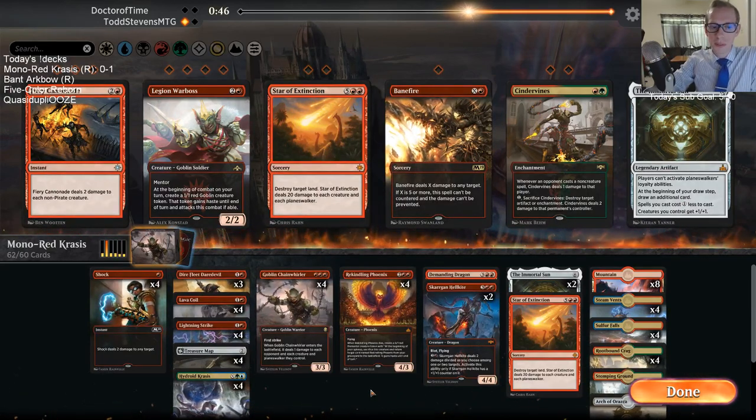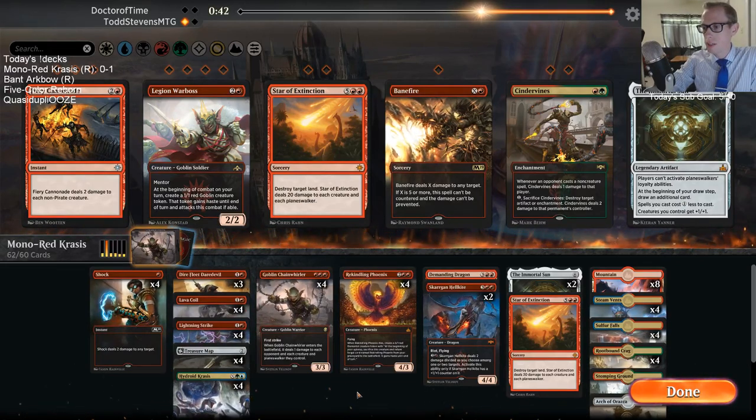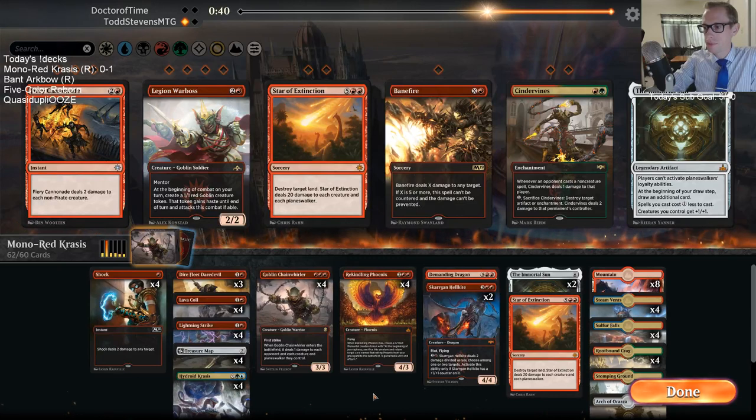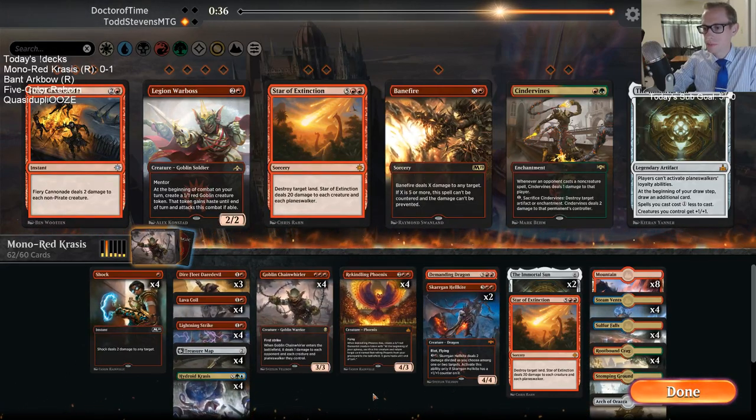So far with the M20 cards, we've seen three cards revealed — there are three Chandras in the set: an Uncommon, a Rare, and a Mythic Chandra in Core 2020. That's what we've seen so far.